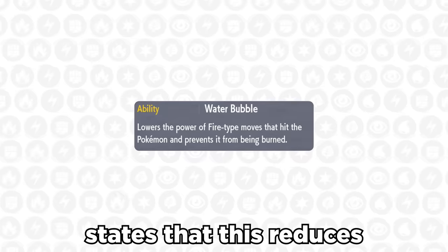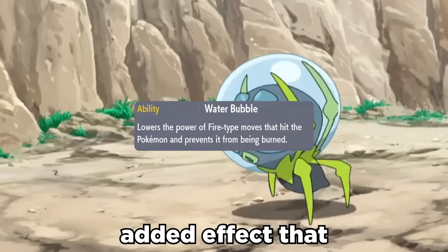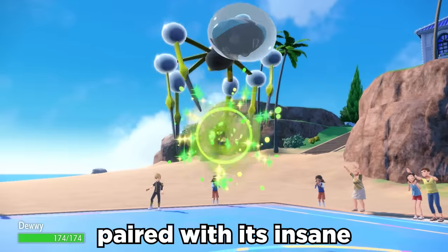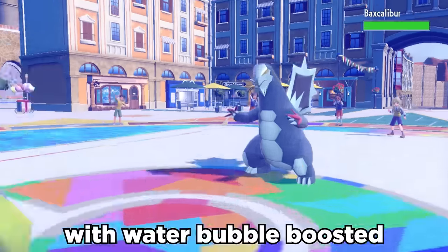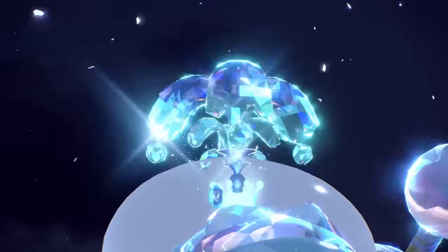While its in-game description states that Water Bubble reduces fire damage and prevents it from getting burned, it has a secret added effect that isn't stated — it literally doubles damage when using water moves. Paired with its insane base 132 special defense for longevity, Araquanid can dish out massively underrated damage with Water Bubble boosted Liquidation. We can even run Tera Water to boost damage even further.